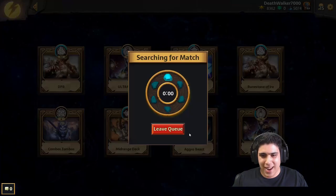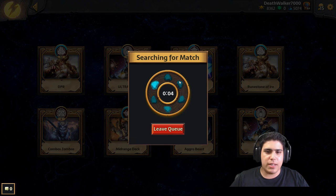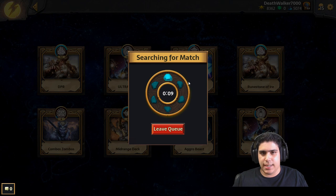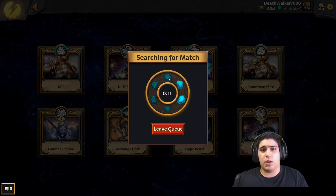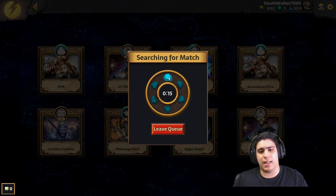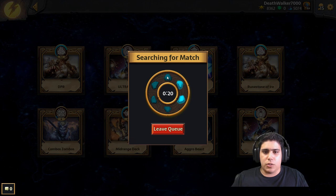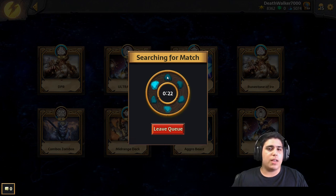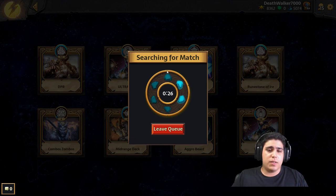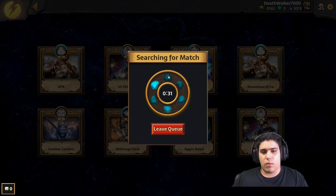Let's go into ranked, and while we're waiting in queue, remember that you can always check the description of the video for my clan link. Be sure to check it out and read the rules — it's not a clan like the others, it's one where players need to be active, playing games against new members or older members. It's going to be a lot of fun. Check it out — it's the Dead Walkers.